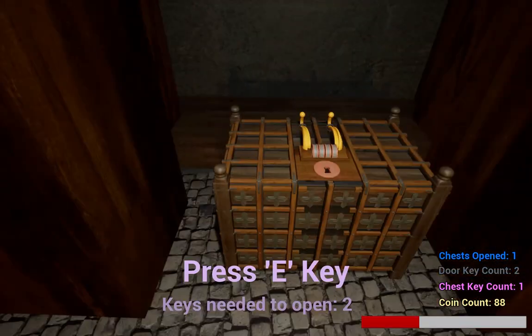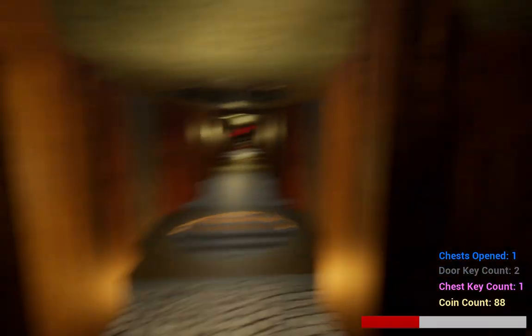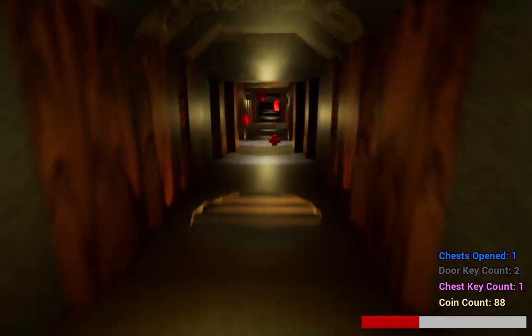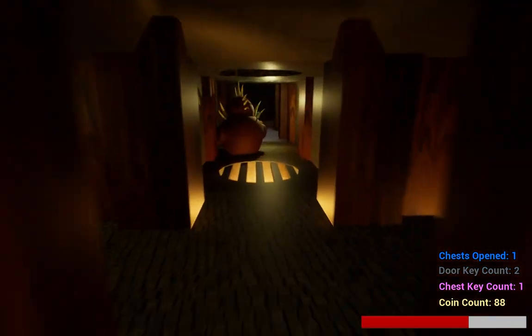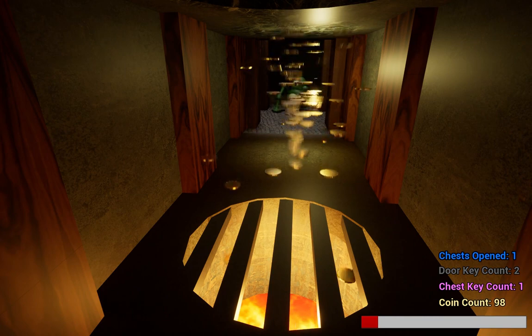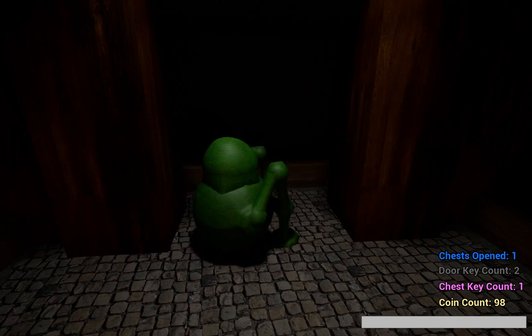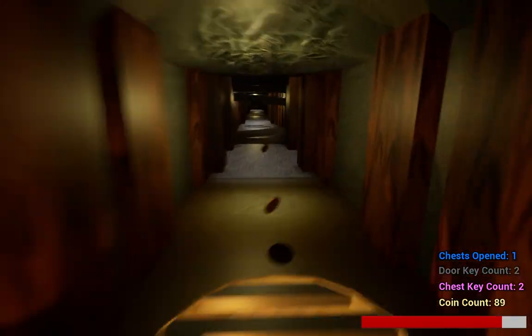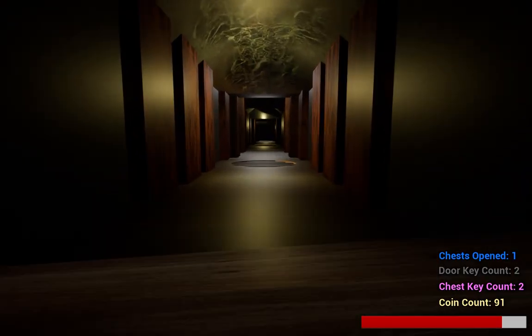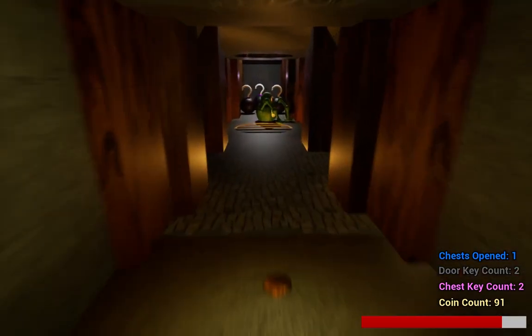Here's an example: this chest needs two keys to open, and I have one. Go ahead and grab that to face these two. I'd like to point out that this is about as far as you can go, so it looks like this level is huge, but it's actually really rather small — pretty simple.